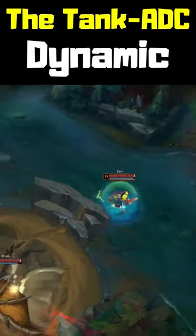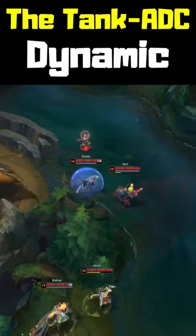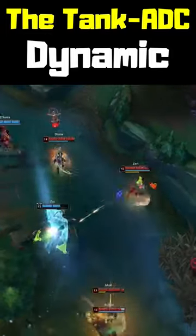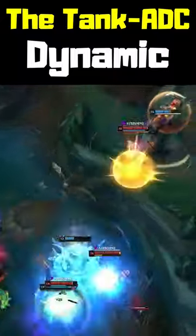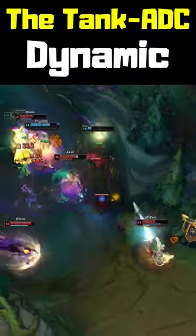In teamfights, it is your job as an ADC player to break down the enemy frontline champions. But you can only do that if you pay close attention to the tank's engage spells. You need to always be in a position where you can use your own disengage tools to counter the opposing engage.